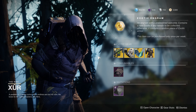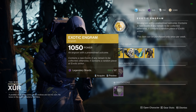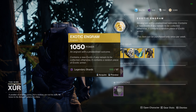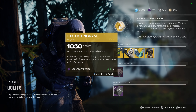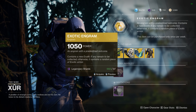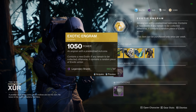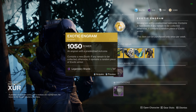We'll start off with the exotic engram. So if you're filling out your collections in regards to exotics and have any missing, be sure to come pick this one up — this will help fill out your collection. If you have a full collection already, be sure to come pick it up anyway, hopefully for some higher stat rolls on any armor pieces you may be seeking out. Well worth the 97 shards — we'll grab that towards the end of the video.